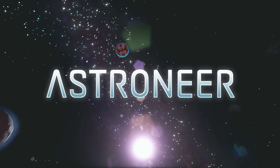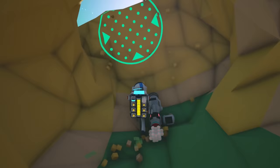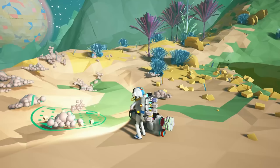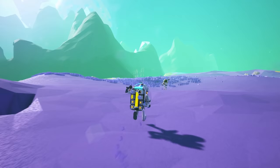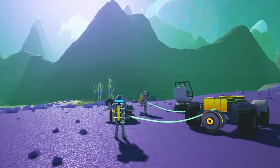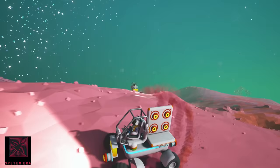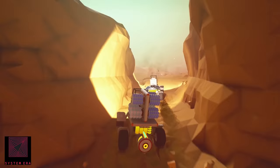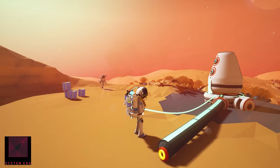Hey everyone, Commander Josh Hawkins here, and this is Astroneer. This charming sandbox exploration survival game by developer System Era Entertainment does away with high-resolution textures and complicated interfaces in order to transport you into a serene, polygon-rich universe of adventure and discovery filled with pastel-colored planets, bouncy astronauts, and 3D-printed bases.